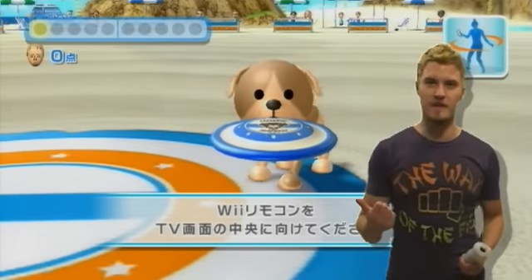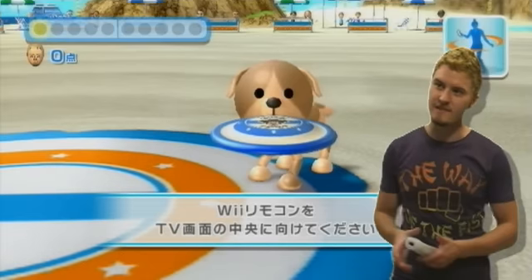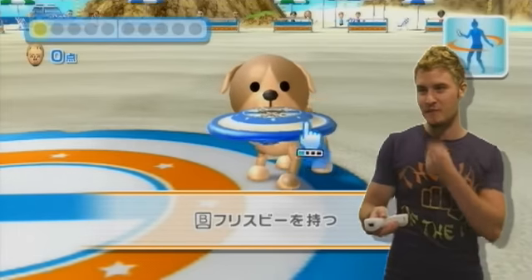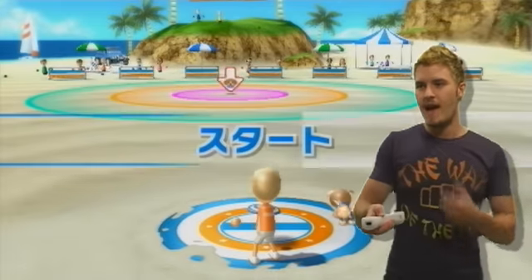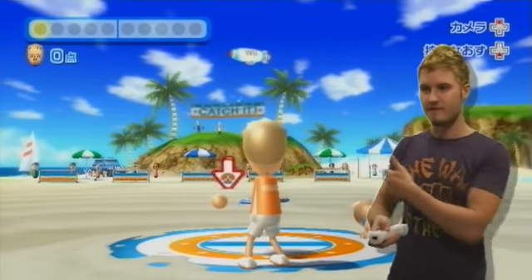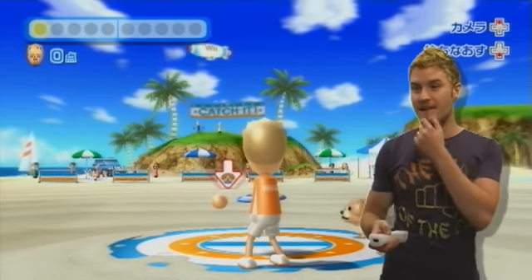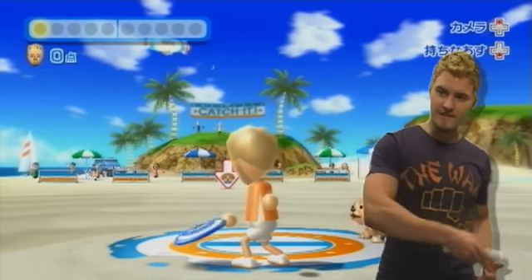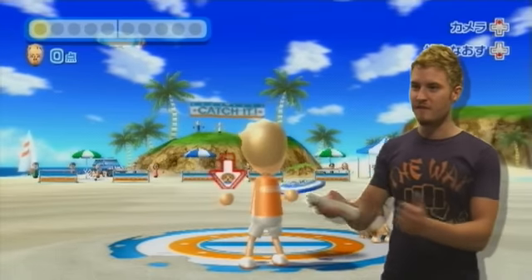We're going to play a little disc dog here. It's essentially like playing frisbee with a cute little Mii puppy. We point at the screen, he gets all happy. We're going to grab the frisbee from him by pressing the B trigger on the Wii remote. The goal is to throw the frisbee in the target area. There's a little arrow bouncing around with our little puppy's face on it, and we want to get him to chase the frisbee in that general direction. Very impressive total one-to-one movement of our frisbee.